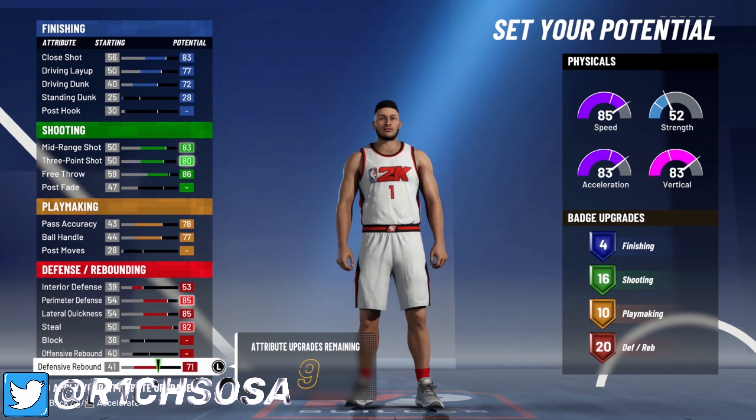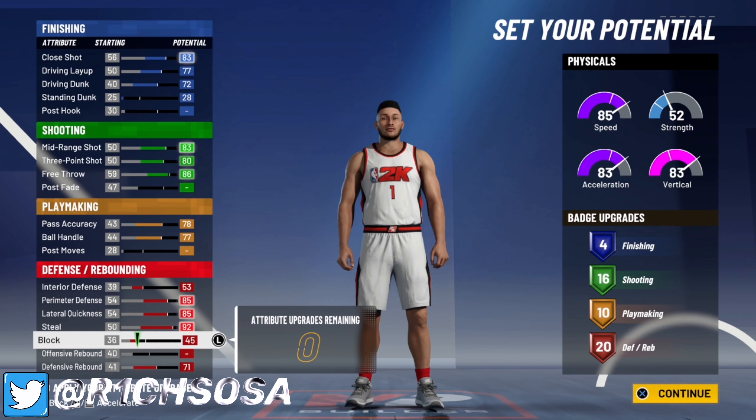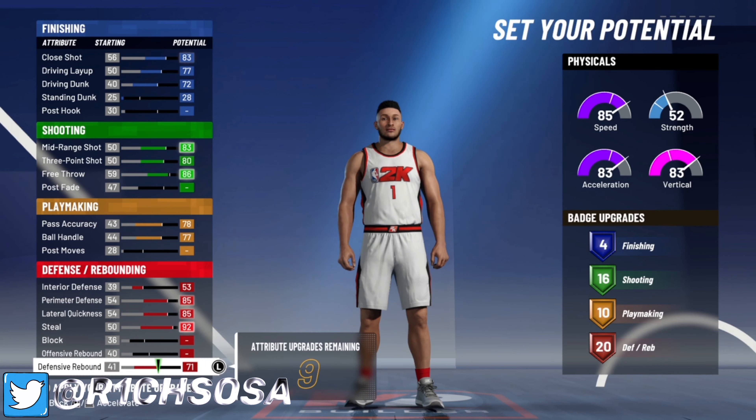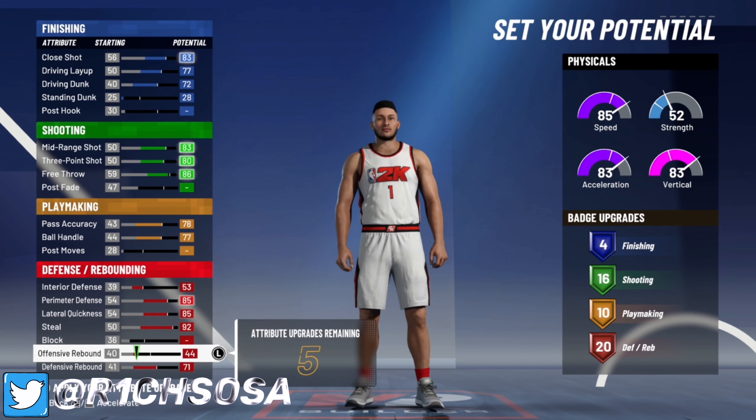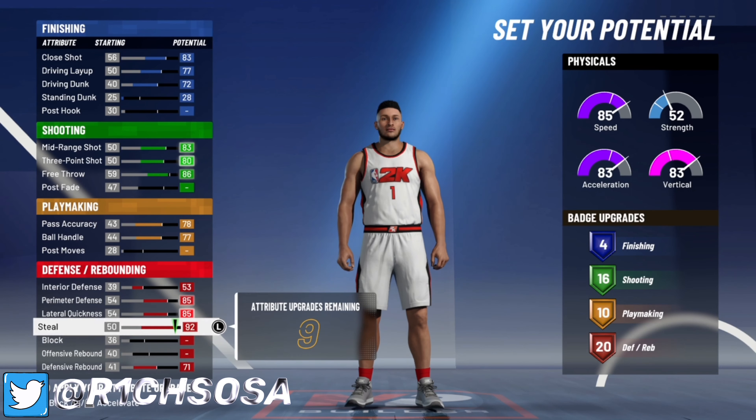When it comes to defense, max out your interior defense, perimeter defense, and lateral quickness, as well as your steal. Skip your block for now, then put everything on your defensive rebound to get it to 71. That leaves us with nine leftover remaining attributes.